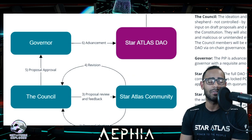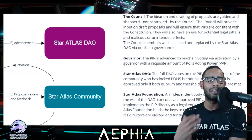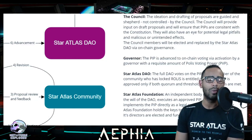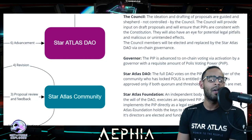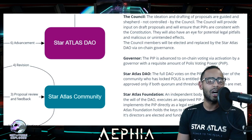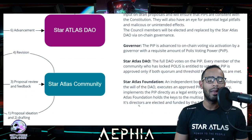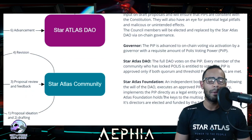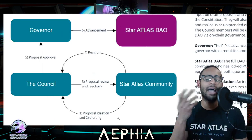This governor role is likely Star Atlas themselves — they want to control 60% of the voting power at the moment. So Star Atlas is the governor. The full Star Atlas DAO then votes on the PIP — every community member with locked Polis is entitled to vote. Then the Foundation, an independent body charged with following the will of the DAO, executes and approves the PIP — either as a legal entity or on-chain.